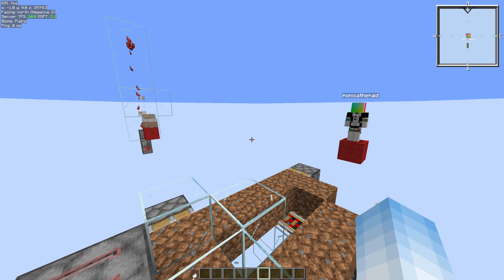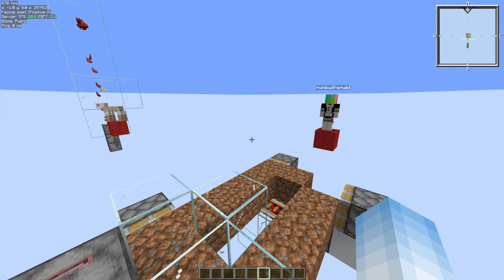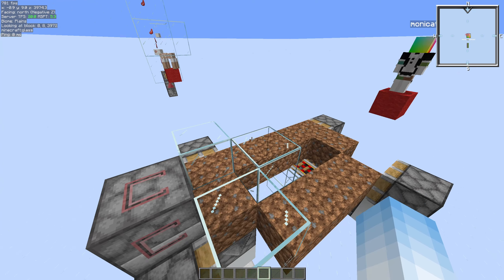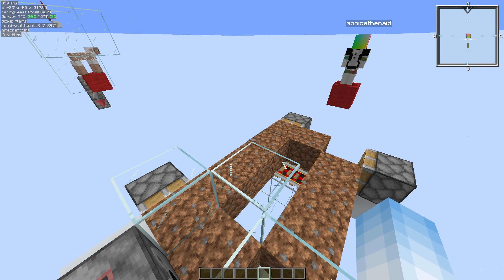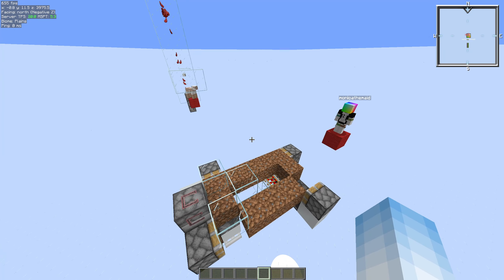So now we know how we're going to remove the wool from the farm. The next step is figuring out how to shear the sheep and move the blocks around, and this is where Monika really cooked. This entire system was designed by them — I can't take a single bit of credit for it. They worked on this for months trying to shave blocks, get the reset faster, and generally trying to improve wherever possible.